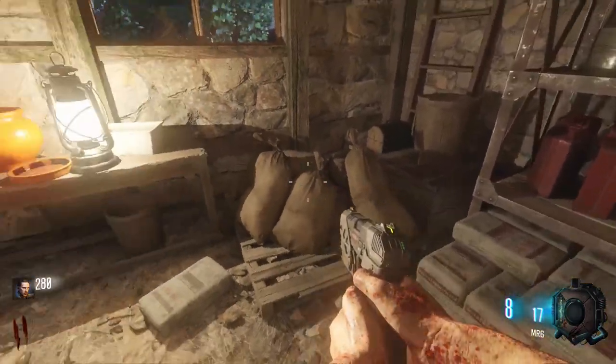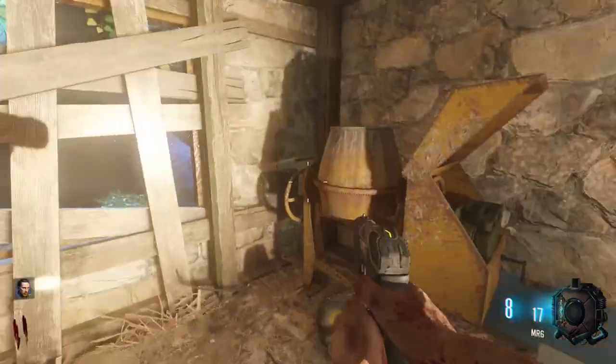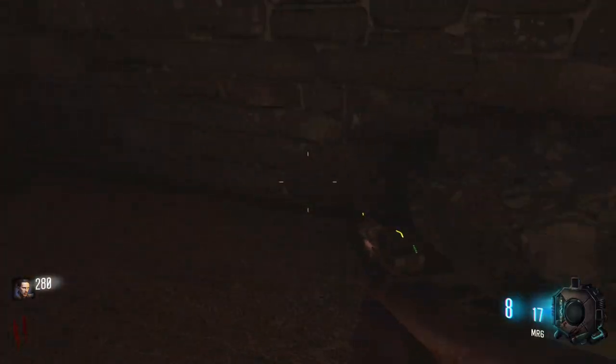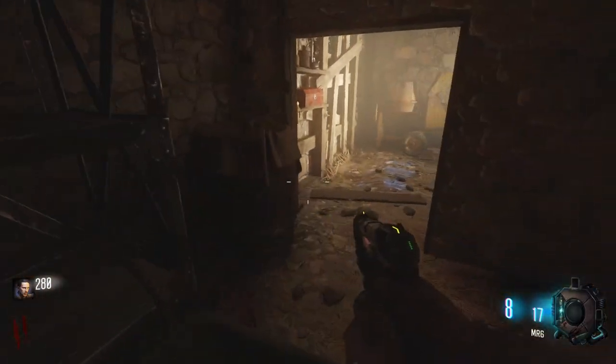Heading to the other side of spawn, we got this window to hop into. It looks like we just have a whole bunch of storage going on, and this is actually two windows as well. But yeah, just a whole bunch of storage, more gas cans, and a little place for zombies to spawn around the corner.